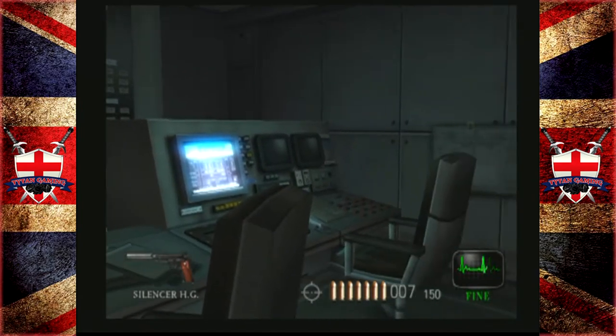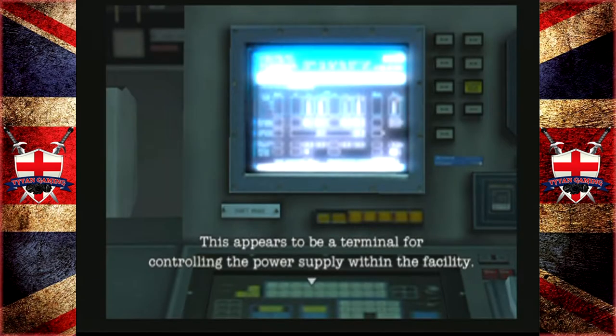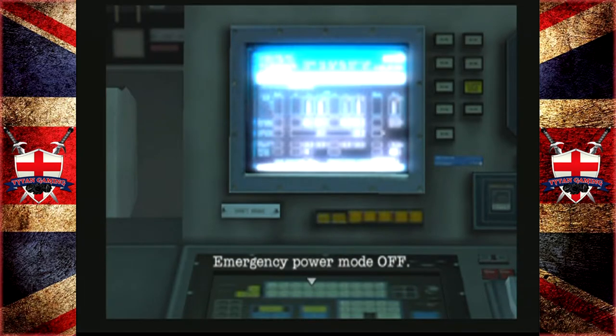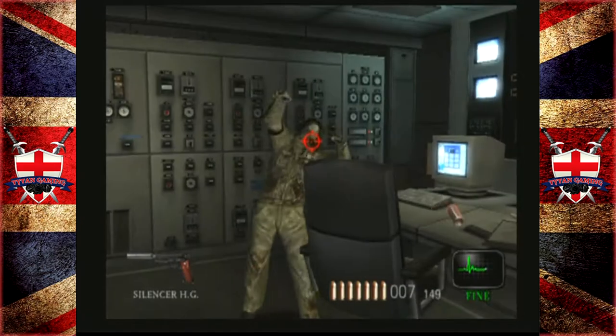Well, I guess he's down — possibly out. We have some buttons to fiddle with; hopefully we can sort out some power. This appears to be a terminal for controlling the power supply within the facility. A message pops up: currently running on emergency power — press the restore key to return main power. Emergency power mode off. Well, that was surprisingly easy.